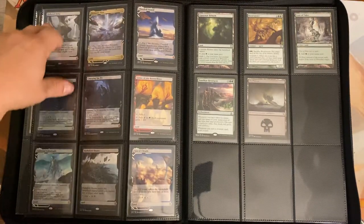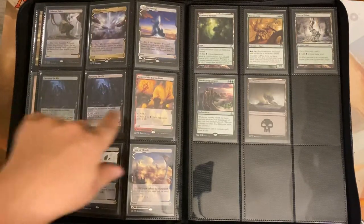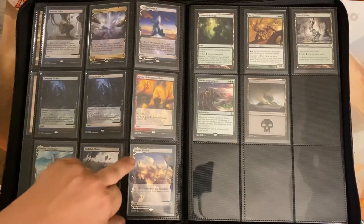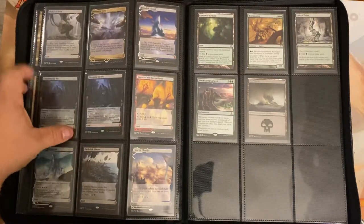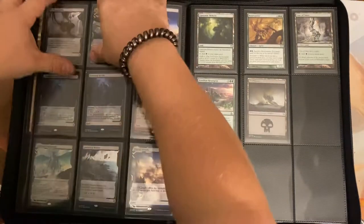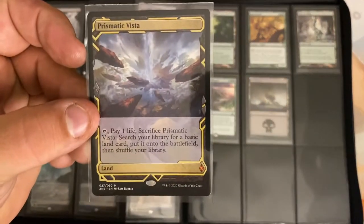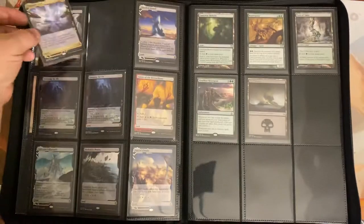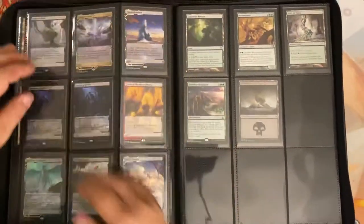I've got all my Zendikar Expeditions here: Polluted Delta, Prismatic Vista, Flooded Strand, two Creeping Tar Pits — one's a foil — Grove of the Burnwillows, a foil Celestial Colonnade, the Darkslick Shores, and the Scalding Tarn. Not all of them, but it's a nice page. Let me pull out this Polluted Delta real quick — the art on this thing is just unbelievable. Probably one of my favorite cards in the whole collection.